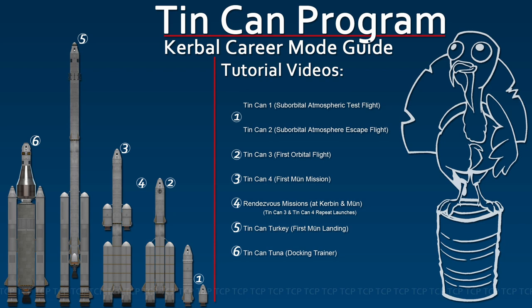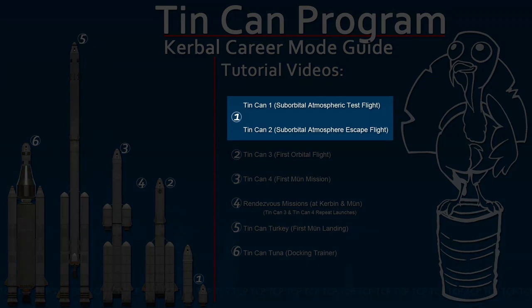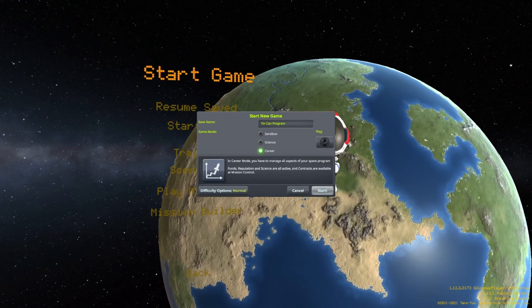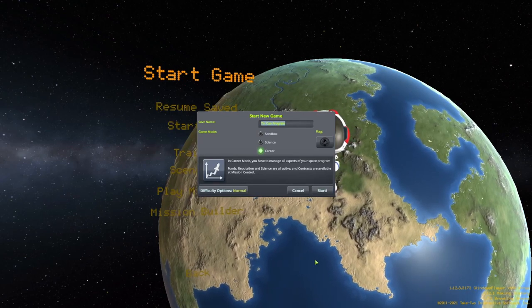Welcome to Tin Can Program. This is our first video, so we will begin with an overview of the whole program. To begin the first mission now, skip ahead to 2 minutes and 10 seconds. These videos follow our written guide published on Steam. You can find a link in the video description below.